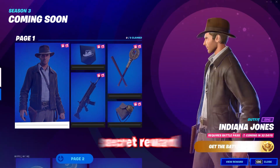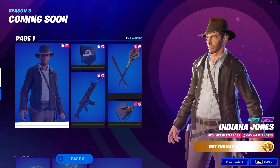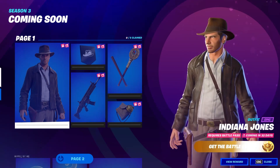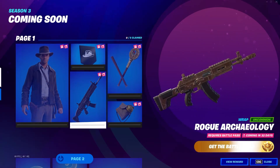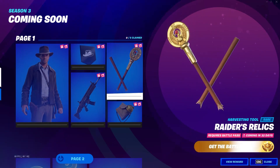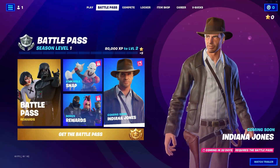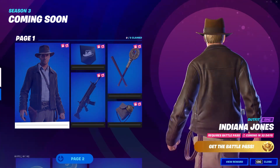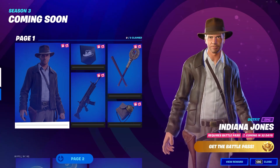The Indiana Jones skin will be the new secret reward of Fortnite Season 3. As you can see on the coming soon screen right here, this is the challenge-based skin you need to complete to unlock it. It requires the battle pass, so make sure you get one — I will also be gifting a few battle passes to someone in the comments.